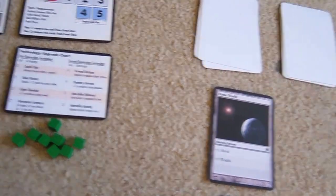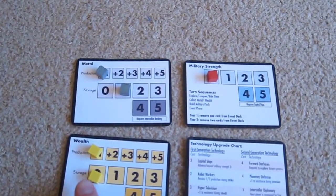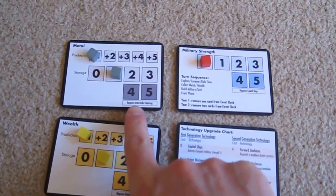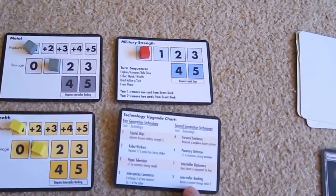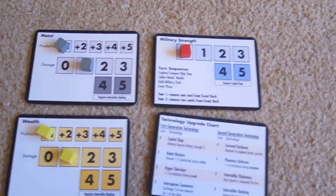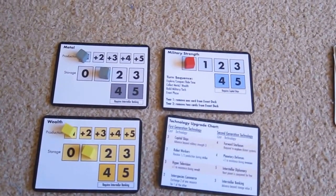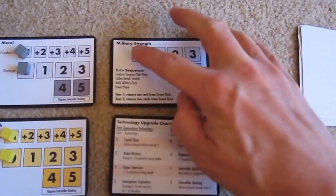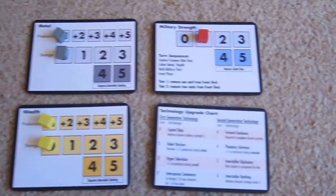That is the first phase. The second phase is our income — we're on plus one metal production, so storage of metal goes up by one; plus one production of wealth, so storage goes up by one. Now these storage slots are off limits at the moment. We have to buy Interstellar Banking, which is one of the technologies. We have to buy that later on — once we have three wealth we can buy it, but we only have plus one wealth at the moment. We have no military strength, so I think we should get some military. This brings us to phase three: we can do military research or research technologies. We're going to get some military — we spend one metal and one wealth and we gain one military. I can't afford a technology upgrade now as I have no wealth left.